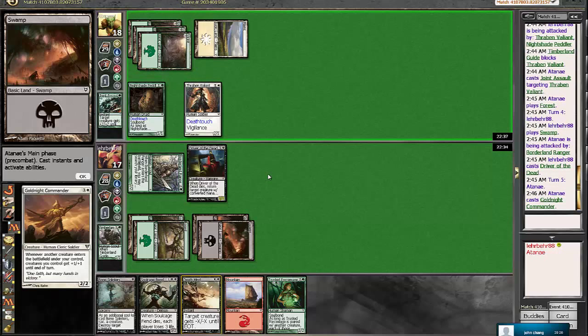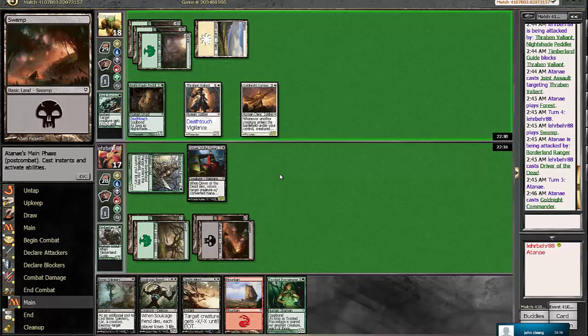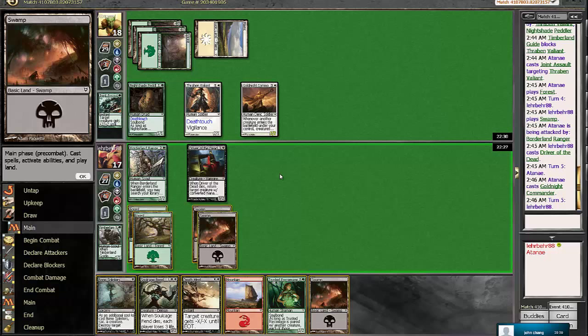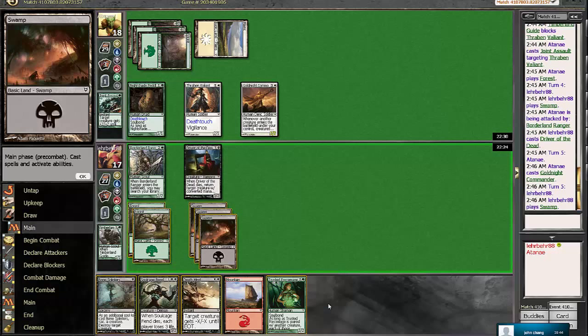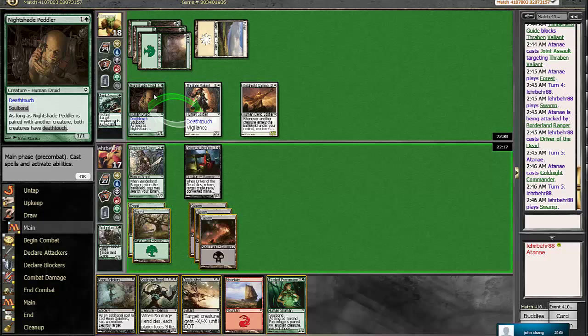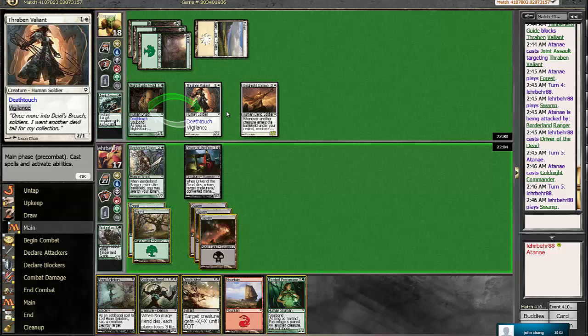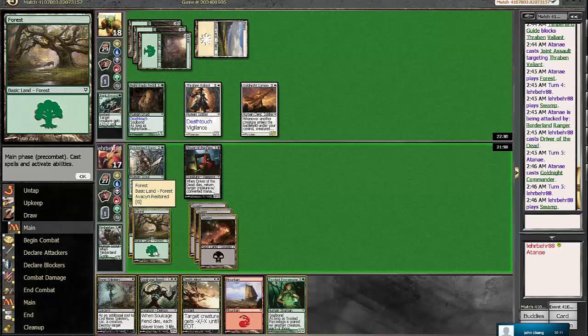He plays Gold Knight Commander. Okay, so that's alright with us. He chooses not to swing. We draw another swamp, which is good because we don't want to show him the Mountain splash at this point. He's tapped out. I think swinging in with Driver of the Dead is okay here, because we can Deathwind. He only has three other cards in hand. I'm trying to think if we'd actually want to Deathwind to just two-for-one him on his guys, because the Gold Knight Commander doesn't do very much if you don't have a lot of creatures in hand.